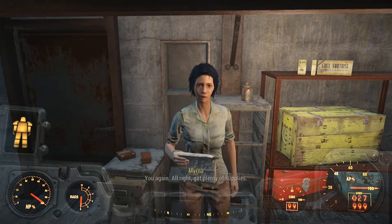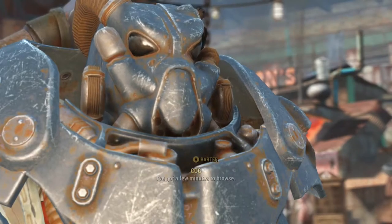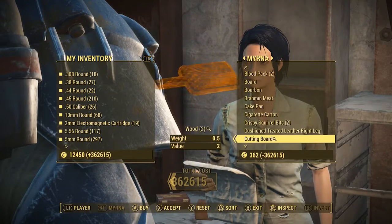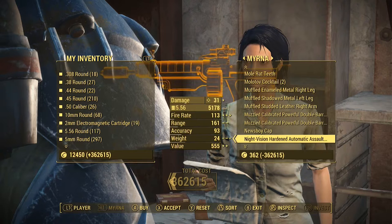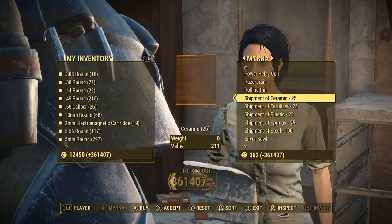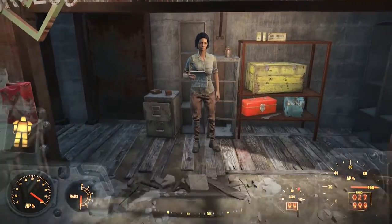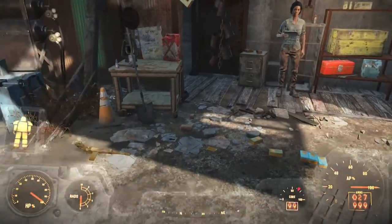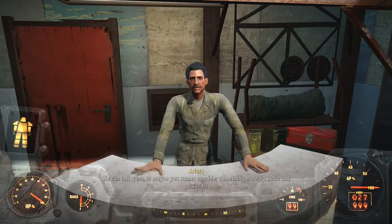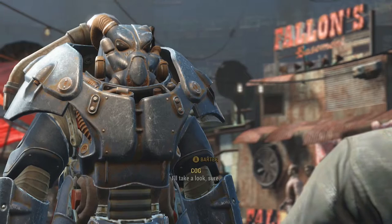During the daytime we're going to have Myrna — we're going to get some more shipments from her. Once we're done completing the vendor glitch with her, we're going to come to the left and there's a man named Arturo. As you can see right here we're moving to the left, and here's Arturo. You're going to complete the vendor glitch with him again and get more and more shipments.